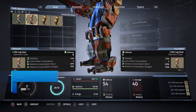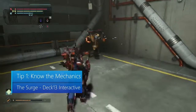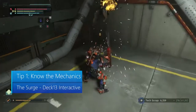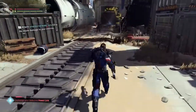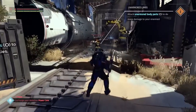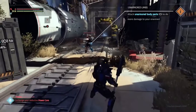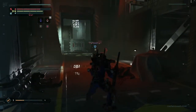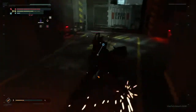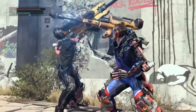Tip number 1: Know the mechanics. The Surge has some unique combat elements. The first feature of note is your finishers. When battling an enemy, you can target them by pushing in the right thumbstick. Once targeted, you can use the right thumbstick to select a body part. You typically want to target a part that isn't armored to do the most damage — a lot of the time, that's the head. When your energy gets high enough from attacks, you can perform a finisher to cut off the body part you're locked onto.